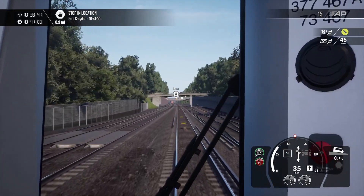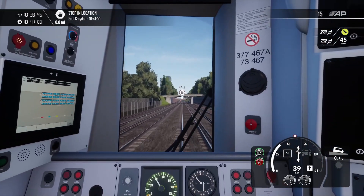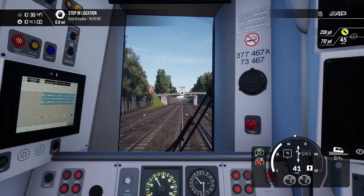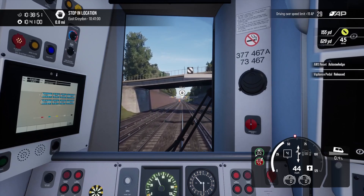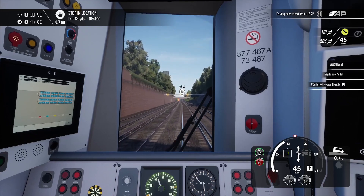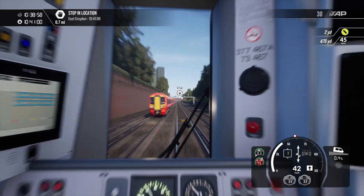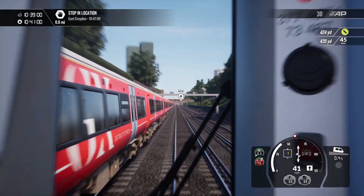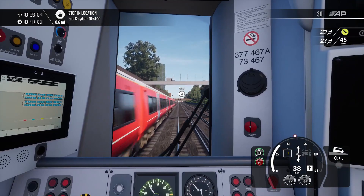Looks like we've got a double yellow ahead, so we're going to probably be hitting quite a few adverse signals on the way into London Victoria, which is good - it means it will keep it interesting for us. We'll acknowledge that, come off the power, and apply a slight application of the brake. We can see we've got another single yellow ahead, so we'll continue with our braking.